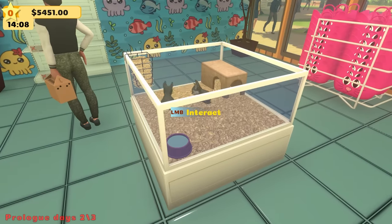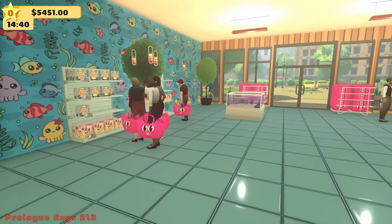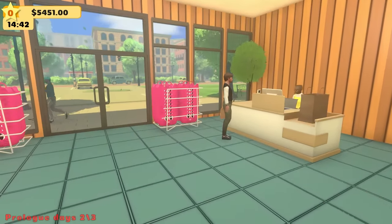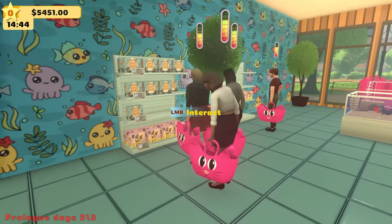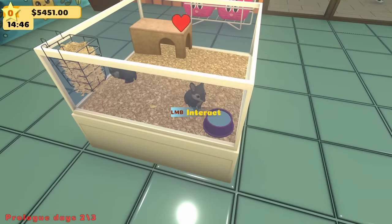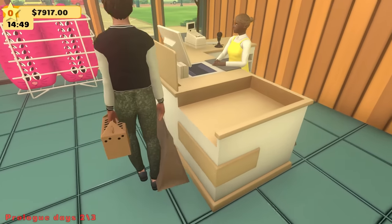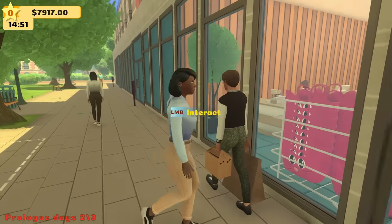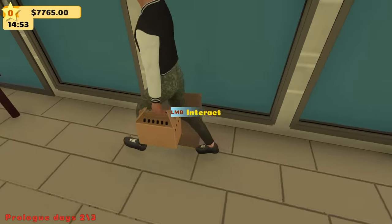Let's throw some more bunnies in this cage here and add some more products to our shelves. I still can't believe our pet store was almost robbed — that was crazy. But we're doing really good so far. $5,000 in the bank with a couple more bunnies to be sold. This guy has a bunny in his hand too — $8,000. See you, dude — have a good day.